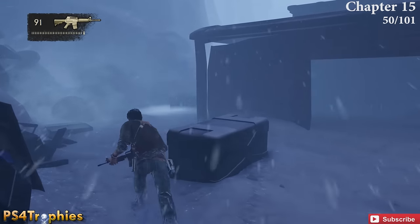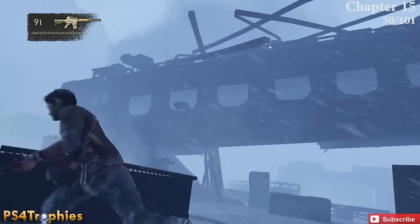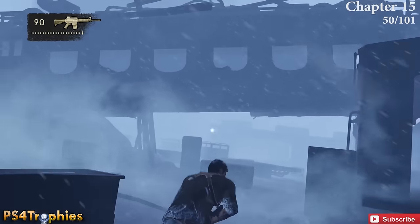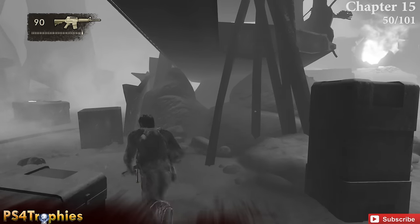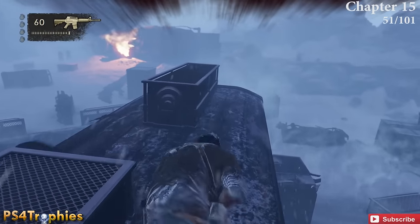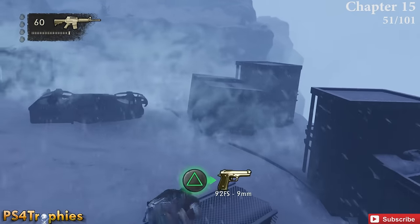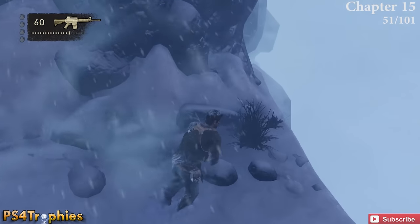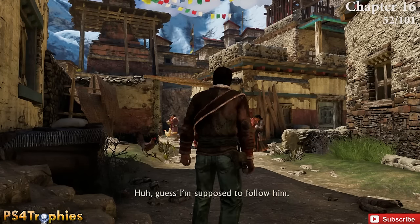Number 50 is going to be on the left side of this big open area, and this one is another you have to shoot down. The final third one in this area is going to be in the back right corner — you'll see the fire off to the left, which is ultimately where you're heading, and the treasure is in the back right corner. That's it for chapter 15.